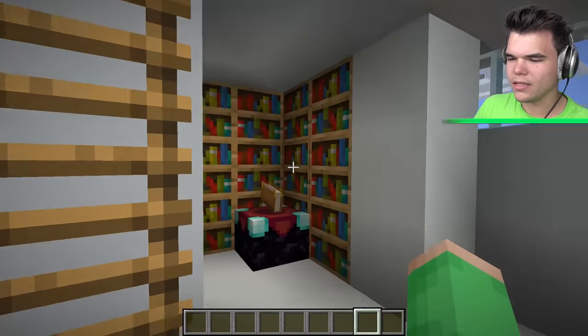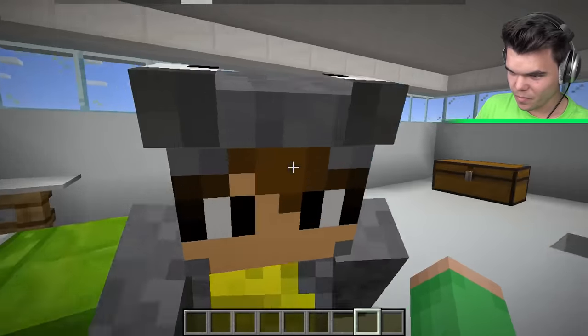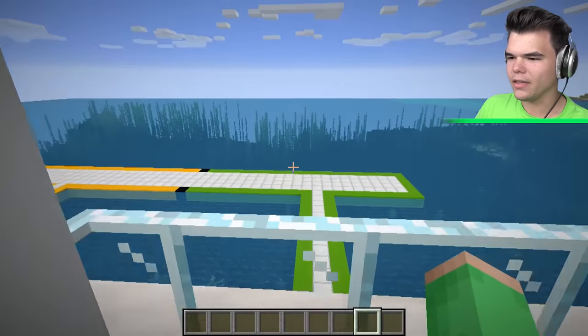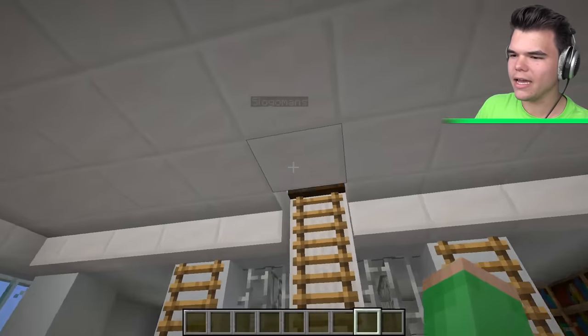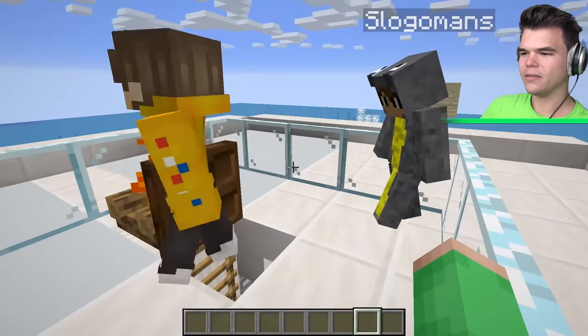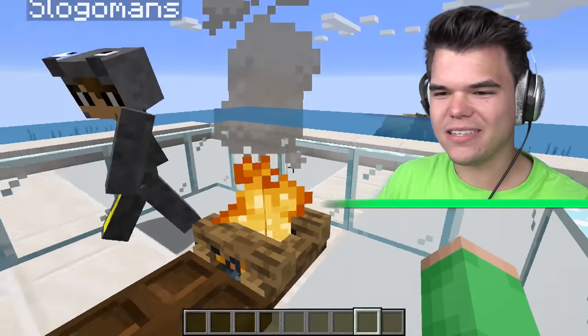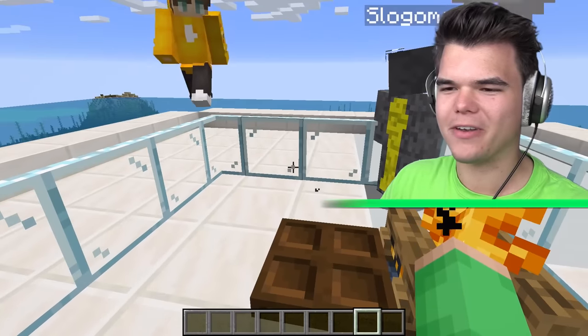Any other secrets, Jelly? Well, this is my secret enchantment room, which is open and not secret. Yeah, not really. Another little terrace area, and another upstairs area. What's up here? This is basically the watchtower. Well, that's my house, guys. It took me a long time — about half an hour. It looks great. Thanks!